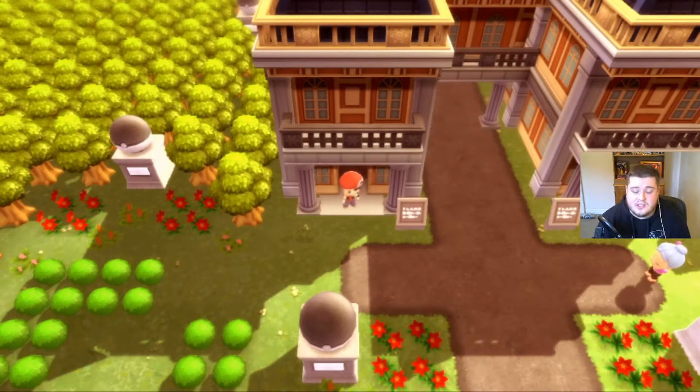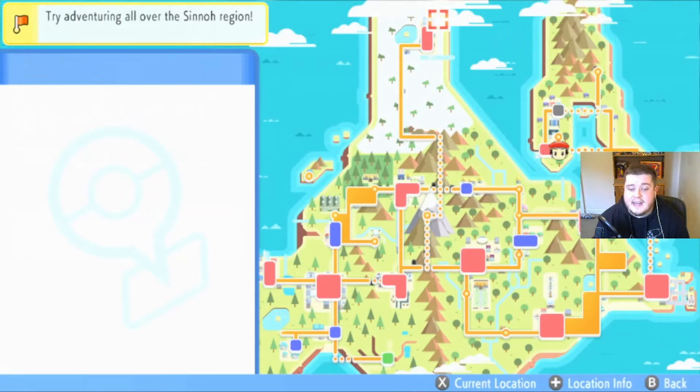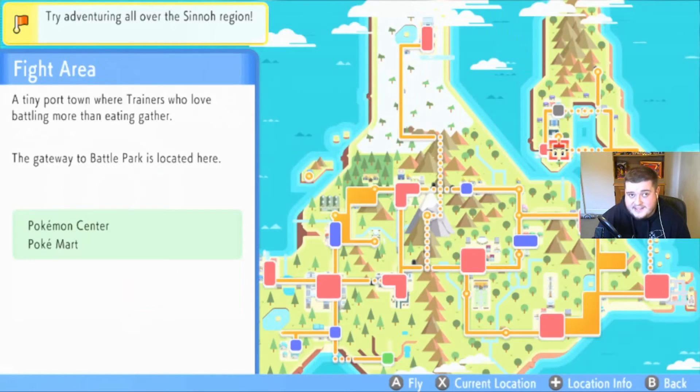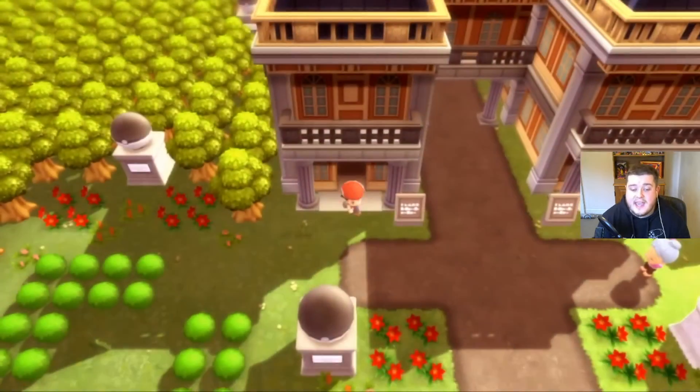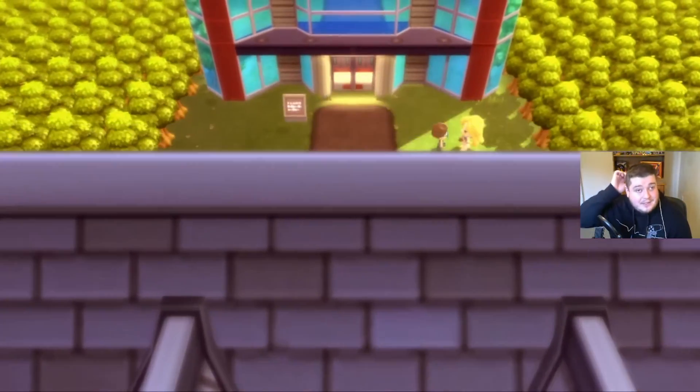First, you need to complete the game. You need to have gone through and defeated the Elite Four and the Champion. You then need to go to Snowpoint City, go south of that, and a boat will take you to the Fight Area. Once you are here, you will need to collect Battle Points in the Battle Tower.